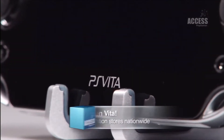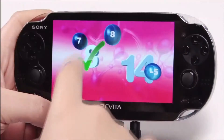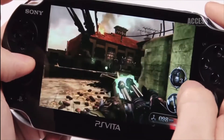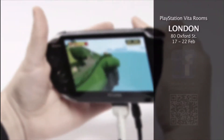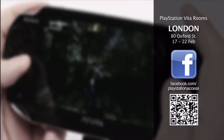Coming out one whole month before that on February 22nd is PlayStation Vita, as if you didn't already know that. What you might not know, however, is that you can now stroll into your local GAME or GAME Station and smear your digits all over PS Vita's slick OLED screen, plus have a fiddle with the launch line-up. Naturally, the next thing to do is pre-order one. And don't forget — if you want even more hands-on time with PlayStation Vita before its UK launch, then head on down to the Access Vita Rooms in London from February 17th. Hit facebook.com/playstationaccess for full details.